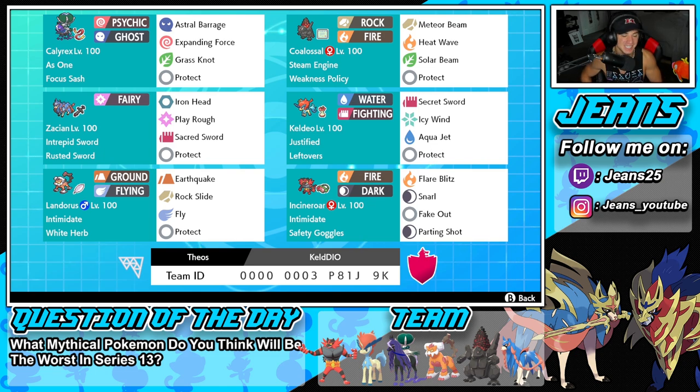Let's get started in the top left corner with today's team preview. Shadow Rider Calyrex with the Aswan ability alongside the Focus Sash — legit the best item for him. We've got Astro Barrage and Expanded Force for its two heavy-hitting STAB moves, Grass Knot for coverage, and Protect for its fourth and final move.